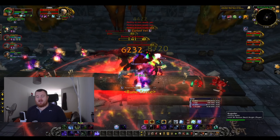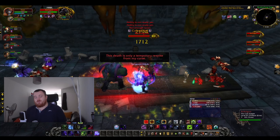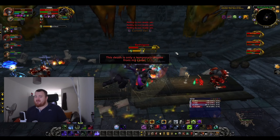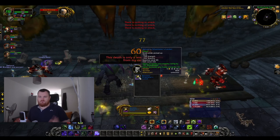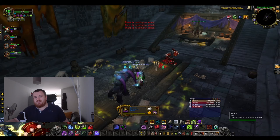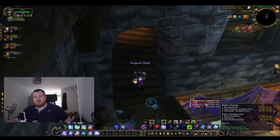Overall, Unholy in Cataclysm is a much better spec. It still brings Ebon Plague, the combat res, and tons of utility, and will be able to help top meters. If you enjoyed Unholy in Wrath, it is a very different spec if you play it properly in Cataclysm. Let me know in the comments — are you going to be playing Unholy? Is it something you're going to try out? Thanks for watching!